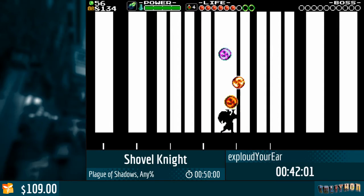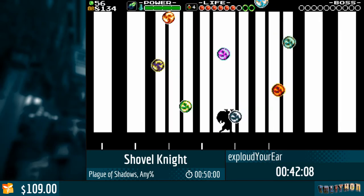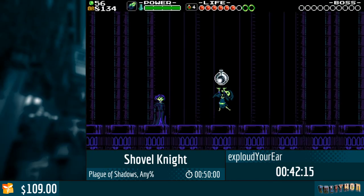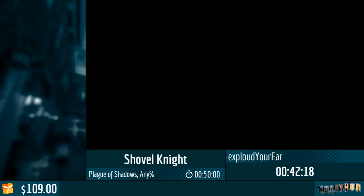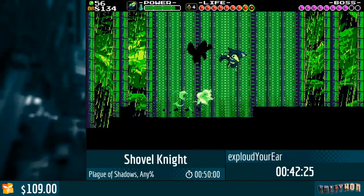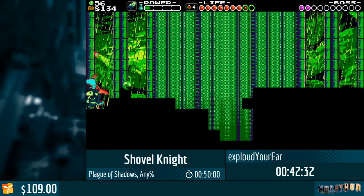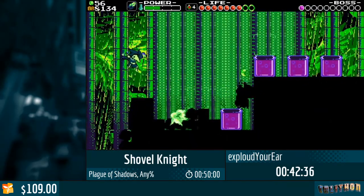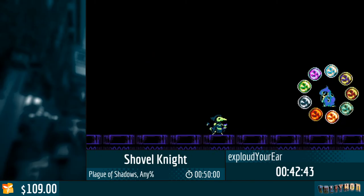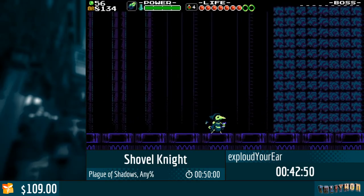Usually for Shovel Knight you would get the last fight against Enchantress, but in this case we're not gonna fight the Enchantress anymore. She's basically like — just get that thing and get out of my sight, don't want to deal with you. The problem is that the potion is unstable and it's gonna transform into yourself — because why not? And now we're gonna fight what I like to call Ridley, because it looks a bit like the statue of Super Metroid.